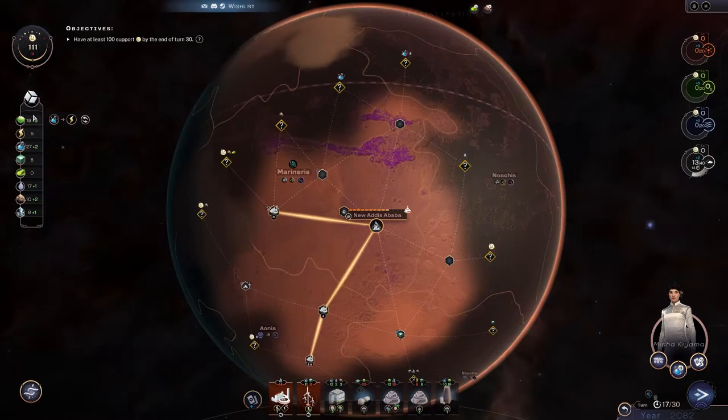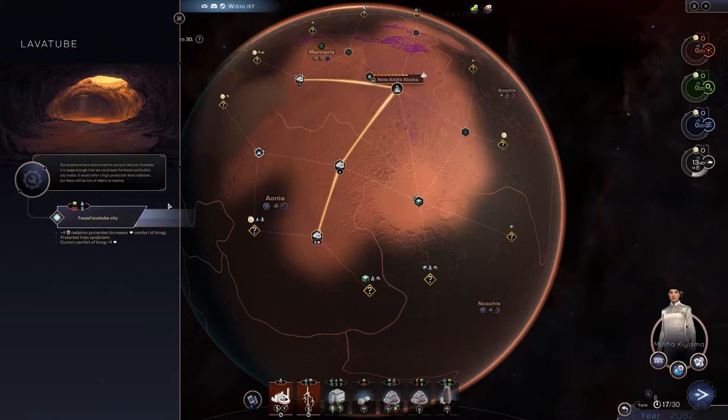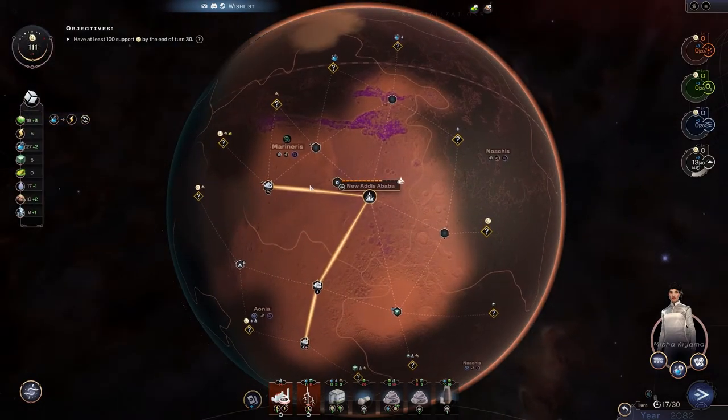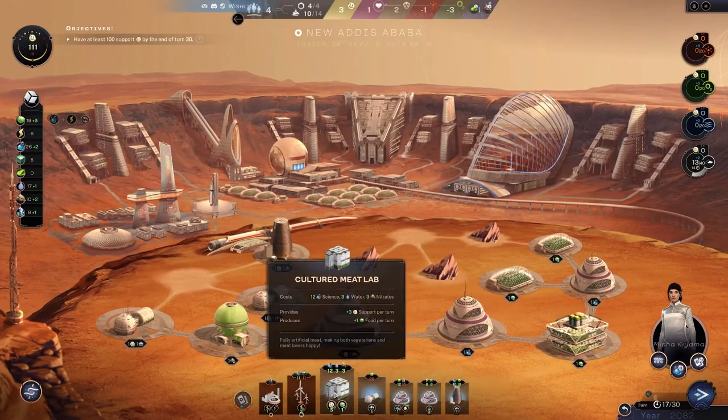Right now we almost have enough food to expand to another city, but I really just want to get power. I could force a trade right now — actually I can trade for power right now. There you go, now we have six power, so I can drop the wind turbine.